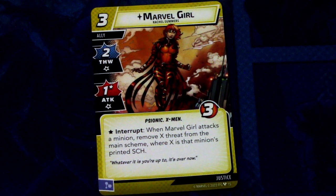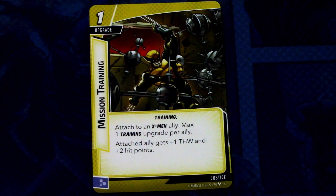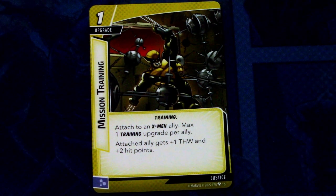Next up we have Marvel Girl, a 3-cost ally with 2 thwart and 1 attack with an asterisk, Psionic and X-Men traits, and 3 hit points. Interrupt: when Marvel Girl attacks a minion, remove X threat from the main scheme where X is that minion's printed scheme value. Really good if you have high-scheme enemies to attack. After that, Mission Training is a new 1-cost training upgrade (3 copies). Attach to an X-Men ally — max 1 training upgrade per ally. Attached ally gets +1 thwart and +2 hit points. Pretty good for keeping your thwarting allies around longer.